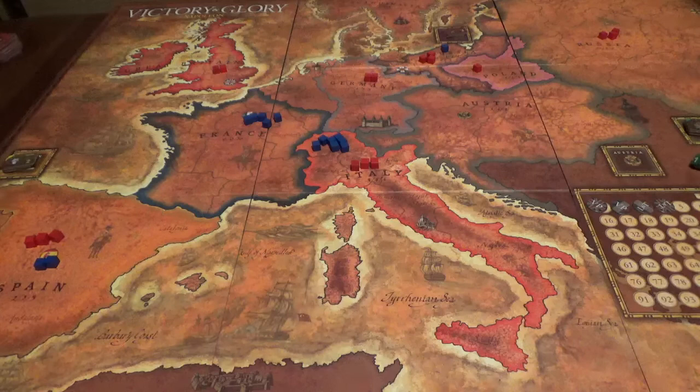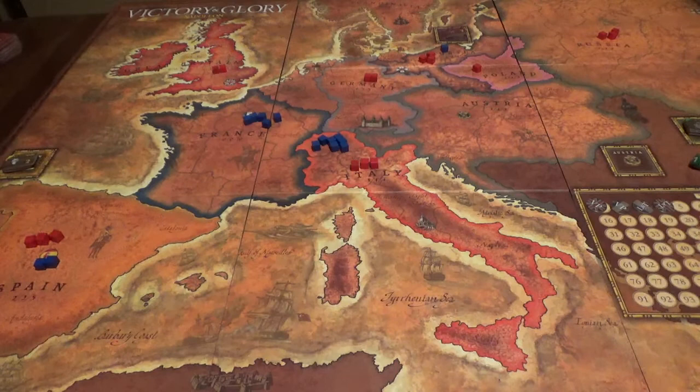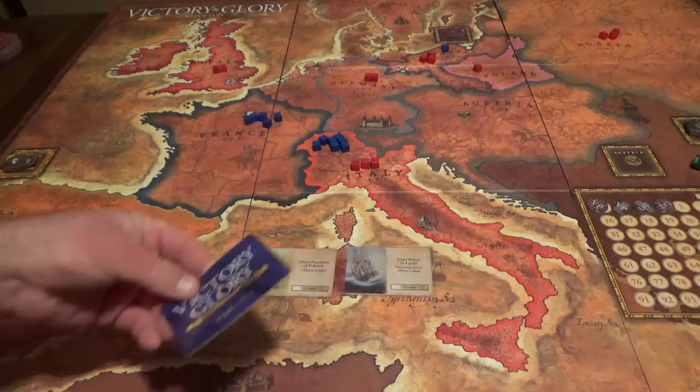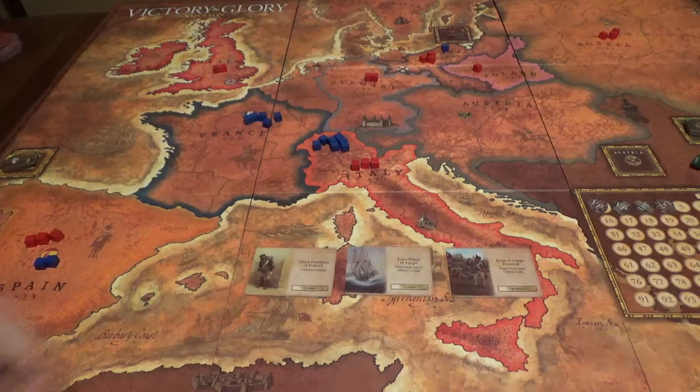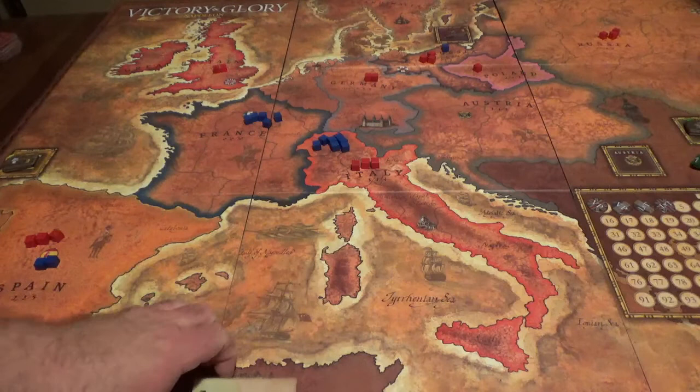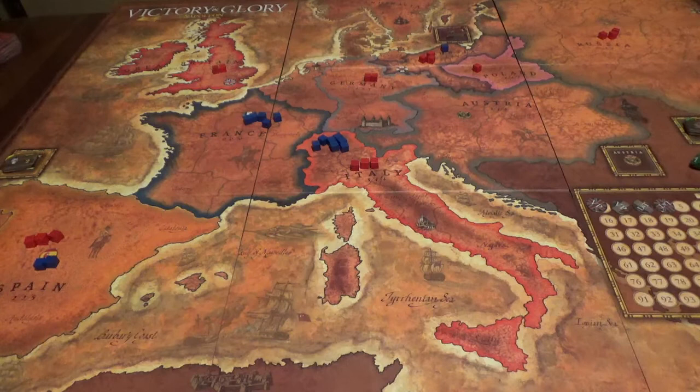The British have a campaign card, so I could roll the dice right off the bat — if it's a seven or more, I could choose that. But I like to save that as a later option. Cards drawn: Third Partition of Poland, Expedition Egypt, and French Corps Form. I'm going with Third Partition of Poland — it gives three influence in Poland, which would pretty much lock Poland down. That will also keep the French from being able to recruit Polish units outside of that Polish emigre card.